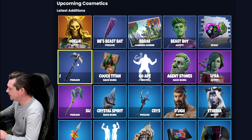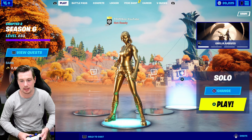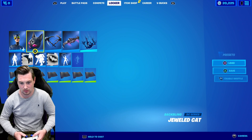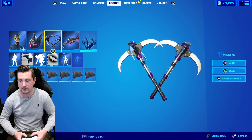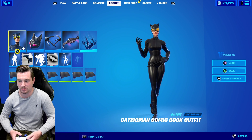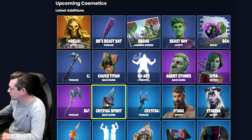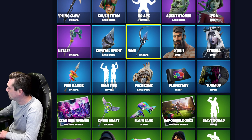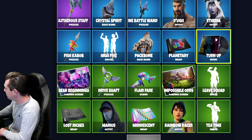We have Cat Woman's Grappling Harvesting Tool — I already own the Cat's Claws Harvesting Tool for Cat Woman, so there's going to be another harvesting tool to go with that skin. We also have the Sliverous Staff Harvesting Tool coming to the item shop, the Crystal Spirit Bat Blin, the Crystal Lion Battle Wand Harvesting Tool, the Dirt Outfit, and the Etherea Outfit.